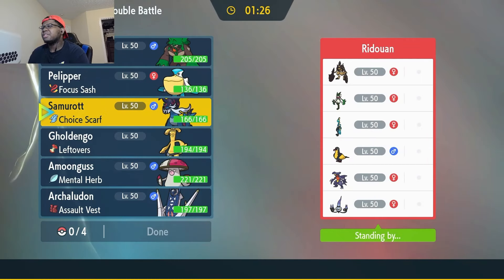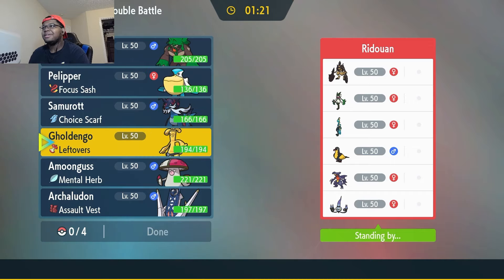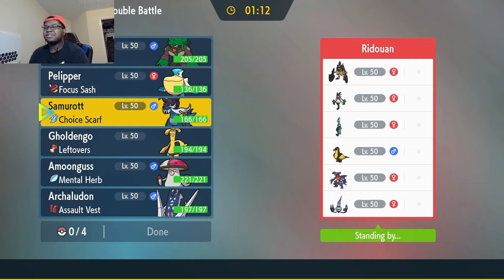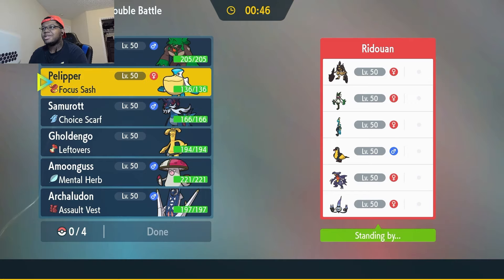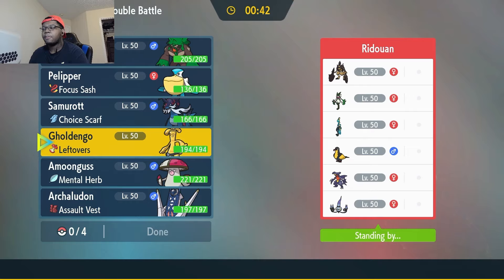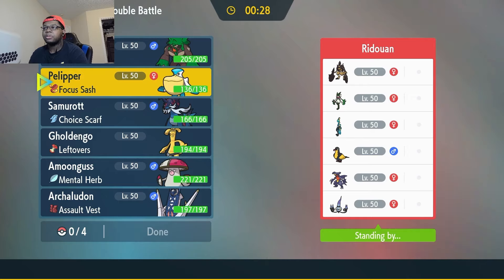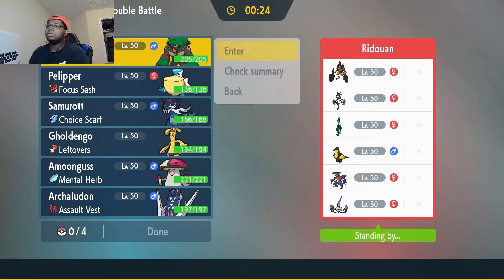Ooh, this is an interesting team — Inteleon and Kilowattrel. I actually made a team with Inteleon — I really like it. My thought is that Inteleon is either Scope Lens or Sash. Both the Meowth and Inteleon could be Sash, and Kilowattrel could be Sash as well, so we're going to tread kind of lightly. Part of me is thinking we could Nasty Plot with Goldengos and be in the clear against most of his team.